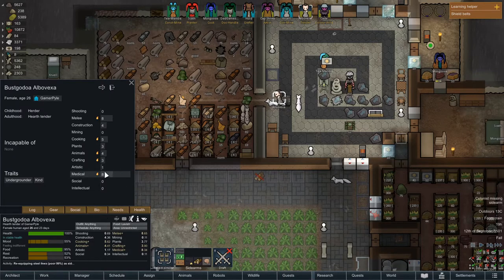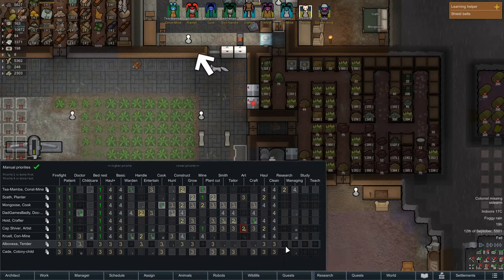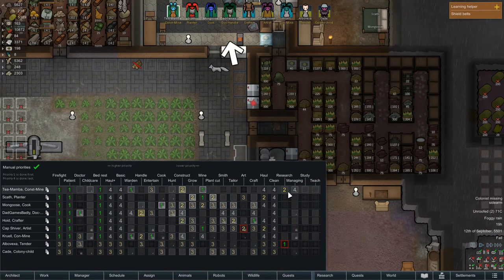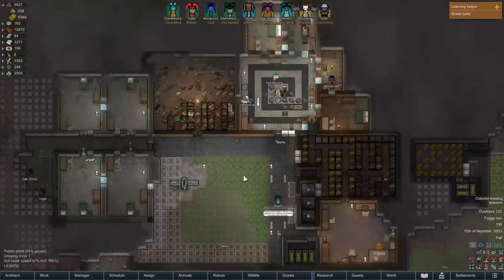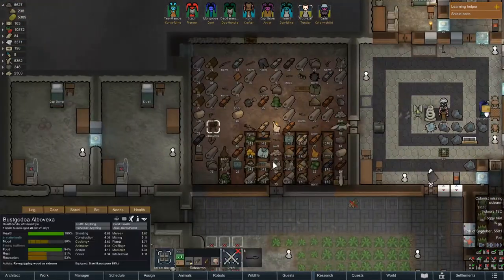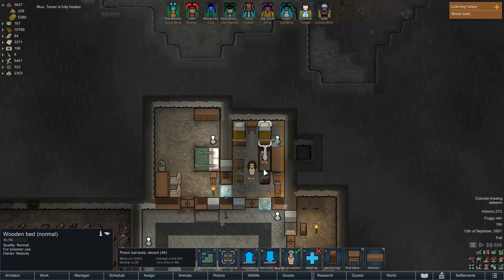Now let's take a look — what is she good at? She's good at medical and melee. She's already doing cooking, animals, and a couple other things. But I think she was going to be our researcher slash doctor. So I'm going to have her set researching to one, and I'm going to bring researching back to three for T-Mamba. We do want to set doctoring to two — she's going to do full-time researching. Things should start to increase a little bit faster.